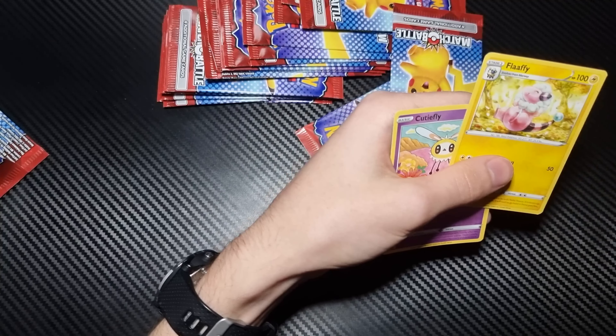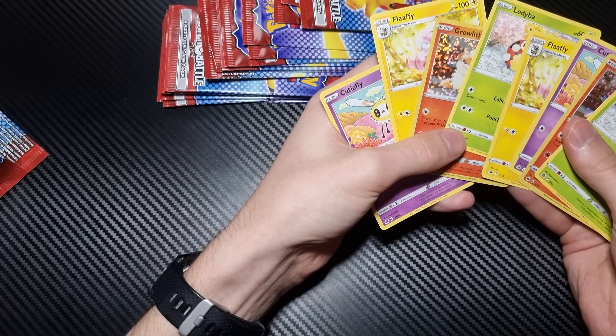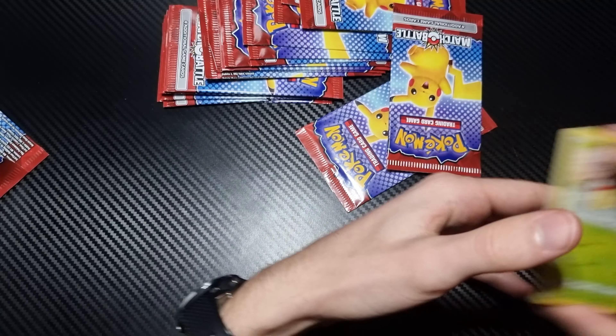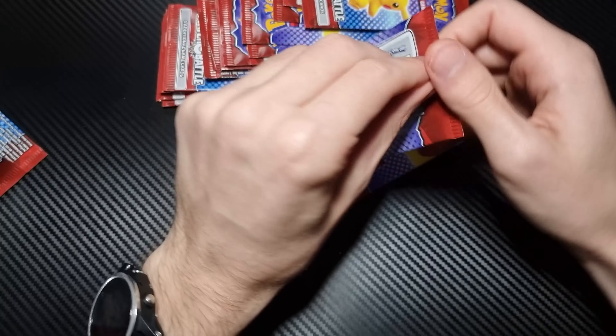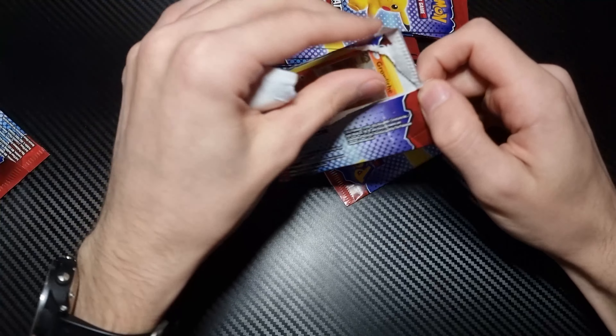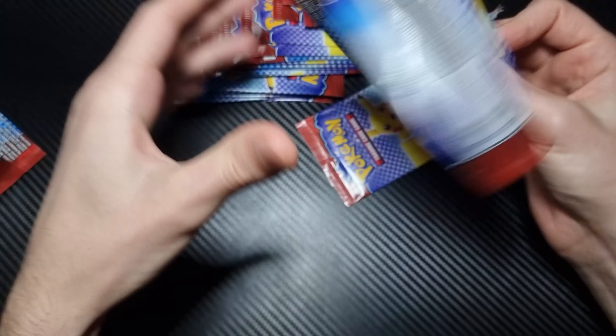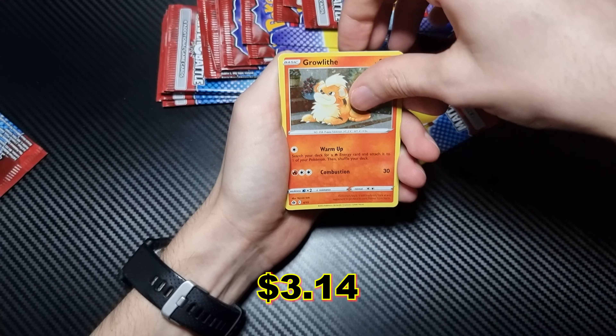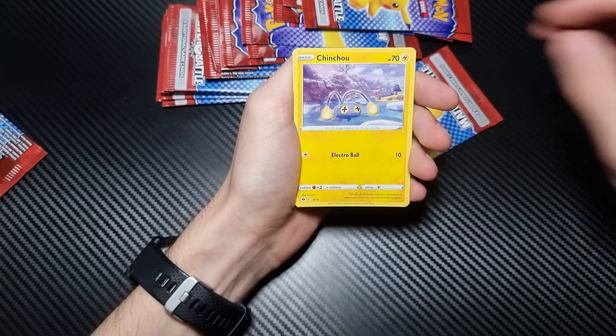Oh, that was the exact same setup — exact same order. Oh, it's different this time. Different setup, different order. Third Growlithe, Chinchou, Flaffy, and Pangoro.